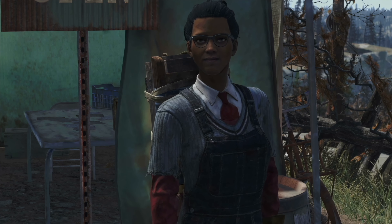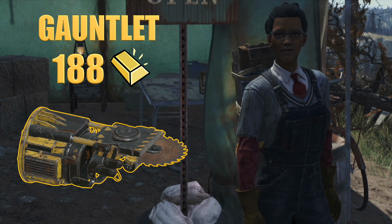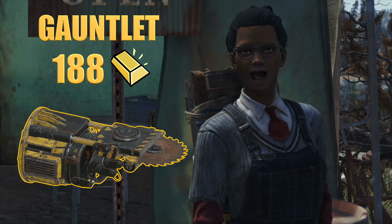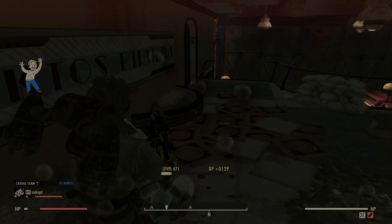Thank you, Tommy. Let's get into the exciting plans I'll be offering at Crater. First, we have the Gauntlet for 188 gold. This melee weapon is great for close quarters combat, delivering powerful hits with each swing. It's a great choice for anyone who enjoys a more hands-on approach in battle.